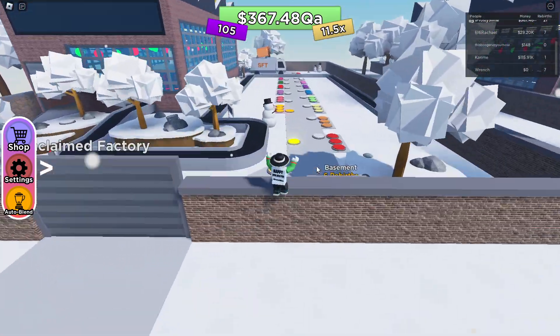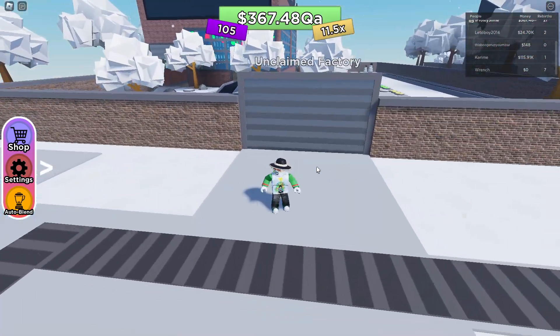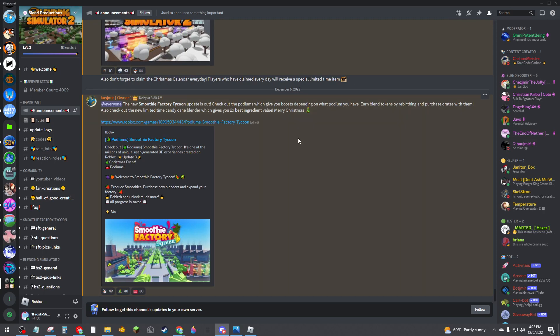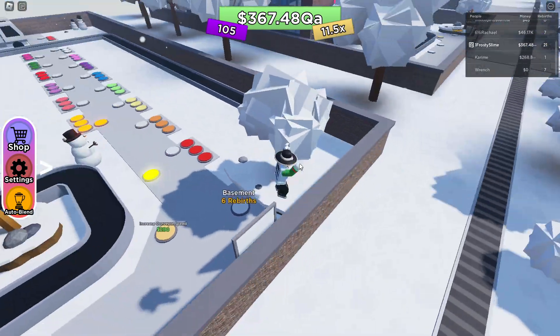They just released a brand new Christmas update. Let's go ahead and check out the changelog real quick. So here we have the changelog. We got podiums, which give you boosts depending on which podium you have, blend tokens by rebirthing, and purchase crates. And you can check out the new limited-time candy cane blender, which gives you two times best ingredient value. Merry Christmas to everyone and Happy Holidays.